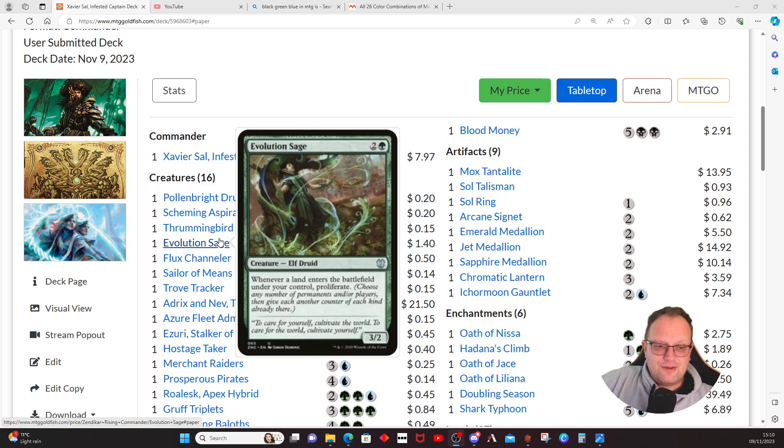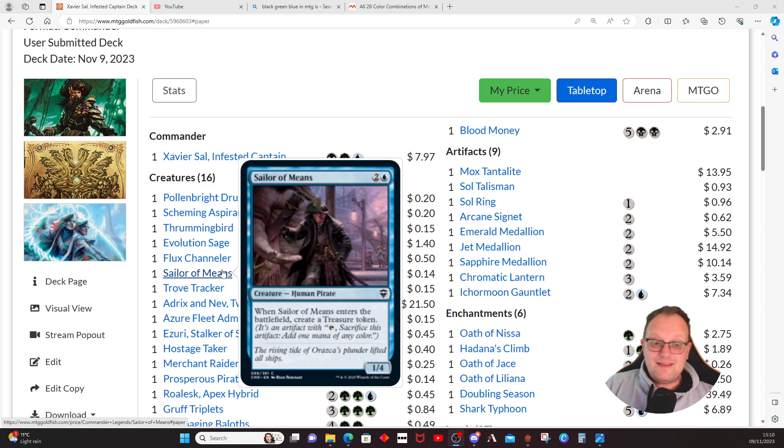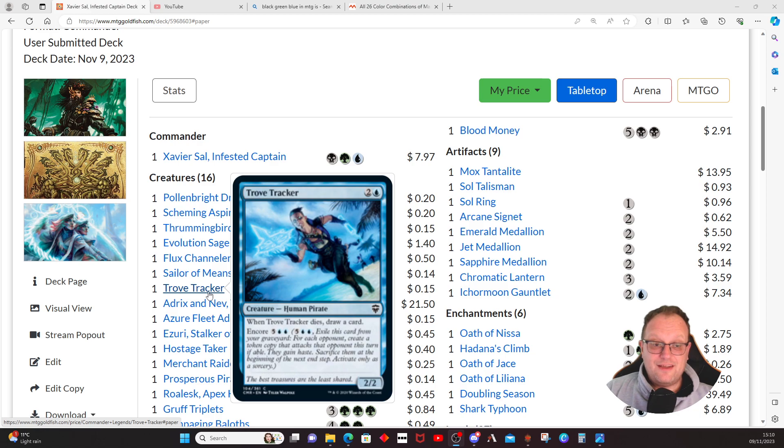Flux Channeler proliferates — that's not a creature. Sailor of Means gives us Treasure tokens to help cast things quickly. Trove Tracker draws cards when it dies. I'll point out that most of the creatures are pirates, just so we're clear — someone had to crew the ship. Trove Tracker also has encore, so you can pay seven when it's been killed off, get a copy back — possibly three times — attack your opponents and draw three, two, or one card.